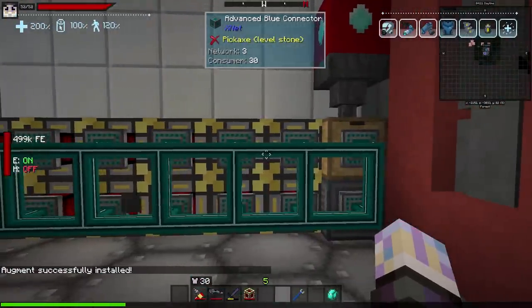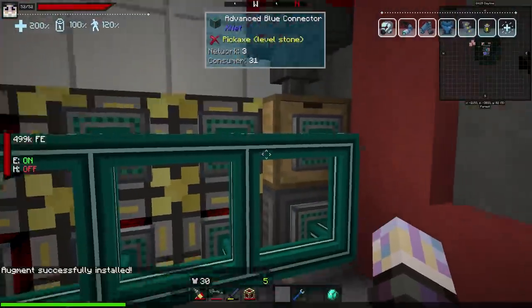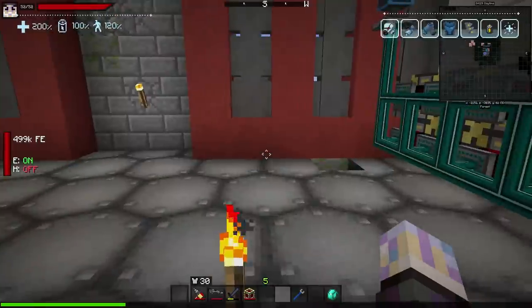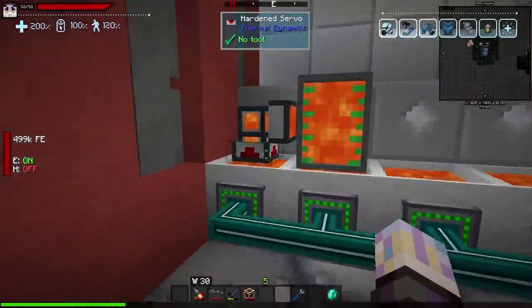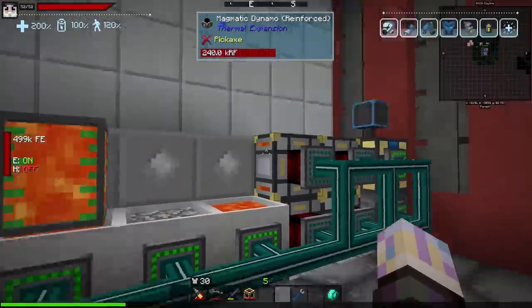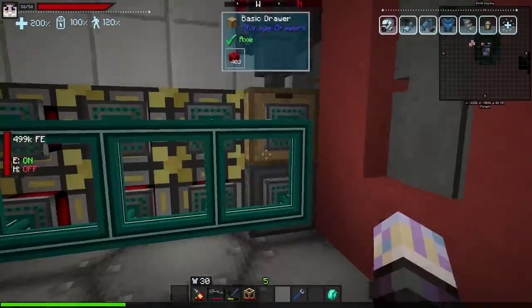Now I just need to upgrade them all and every one will be up to 240 RF a tick — that's almost 3,000 RF total for really no work at all. I wish I'd done this one first; it's actually pretty silly because one of these setups can sustain so much. With lava I just needed more and more crucibles, especially as I upgrade, whereas here I could probably just add one more row if needed.